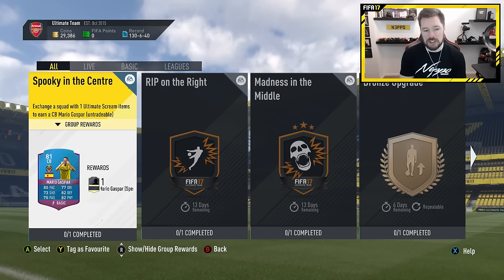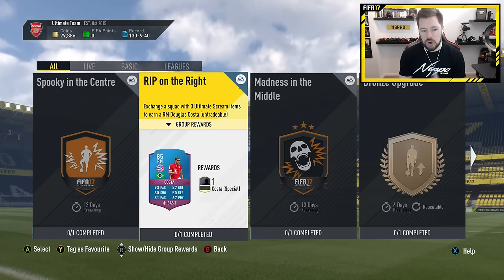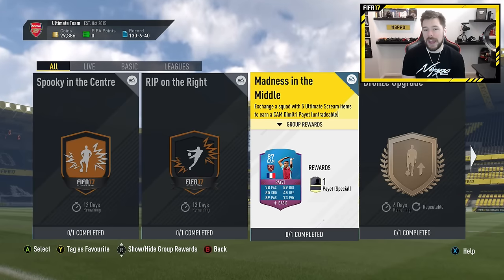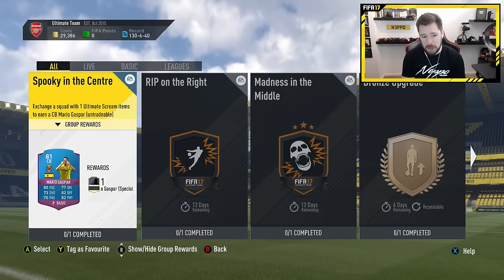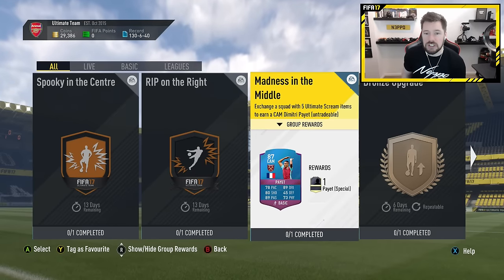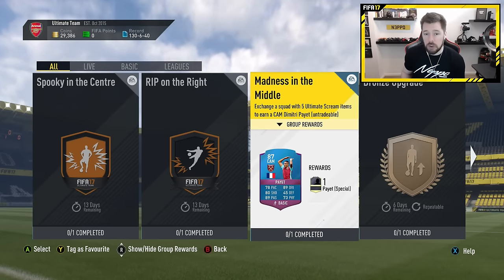So Gaspar is going from a right back to a centre back, Costa from a left mid to a right mid, and of course Payet from a left mid to a CAM. I will be picking these up today and then we'll take a look at all of the Squad Builder Challenge cards available that we packed so far.